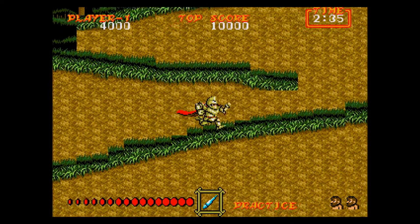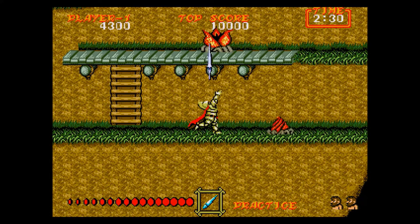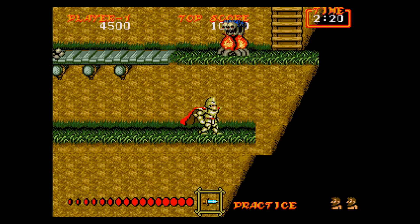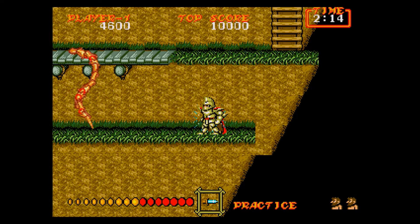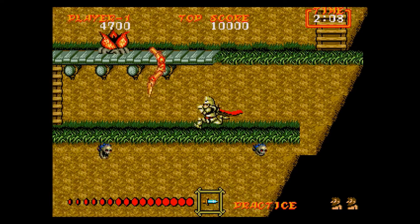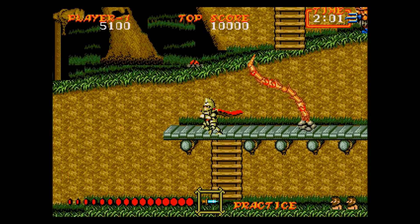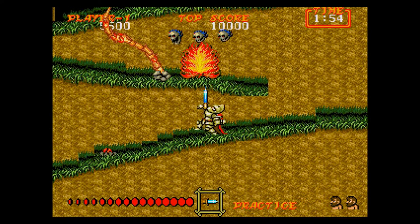The plants that throw skulls are easy to deal with, but the tentacles that come out of the ground are really annoying — as soon as you see them popping up just try to deal with them or dodge them. I pick up the knife here, and just like in previous Ghosts and Goblins games the knife is a must-have. This weapon will basically get you through the majority of the game.